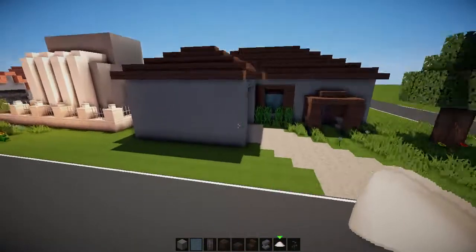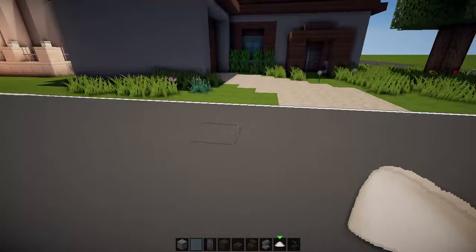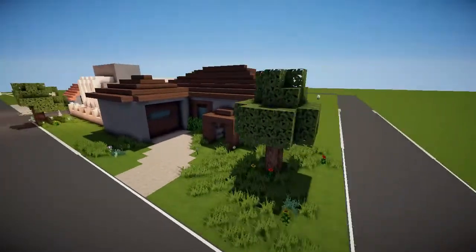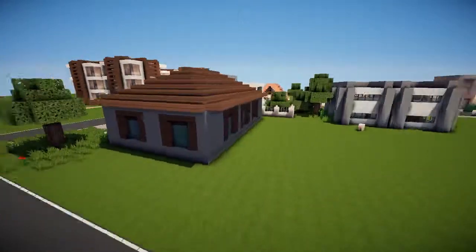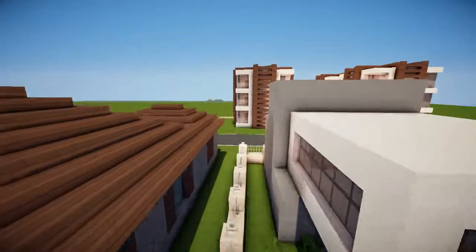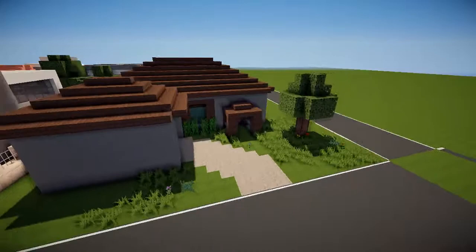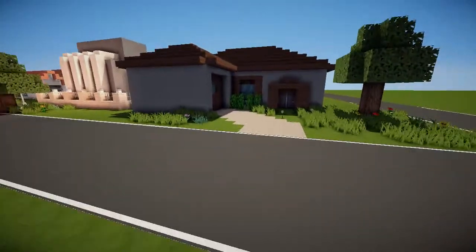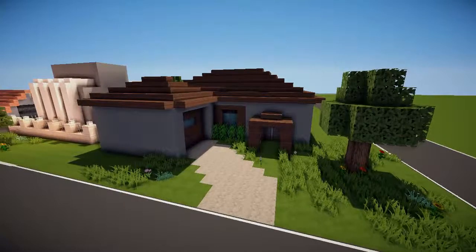So yeah, there we have it — we have ourselves a house. A simple, quite nice gray wool sort of house. I think it's all right, it looks quite nice. It's an easy build — one of those easy builds that doesn't take long to do but can come out quite nice in the end. That is all! I've been the no scrubs guy — please don't forget to like, favorite, and subscribe. Thank you for watching!